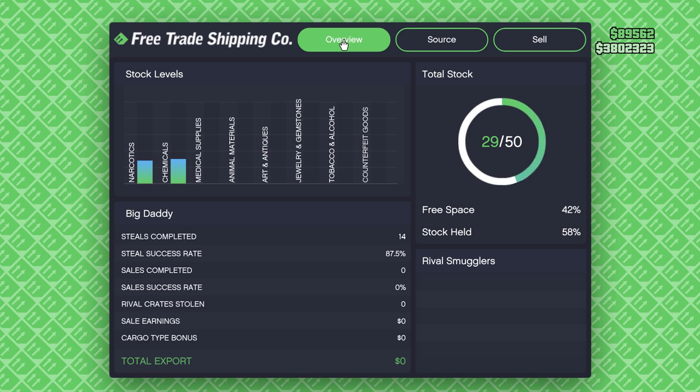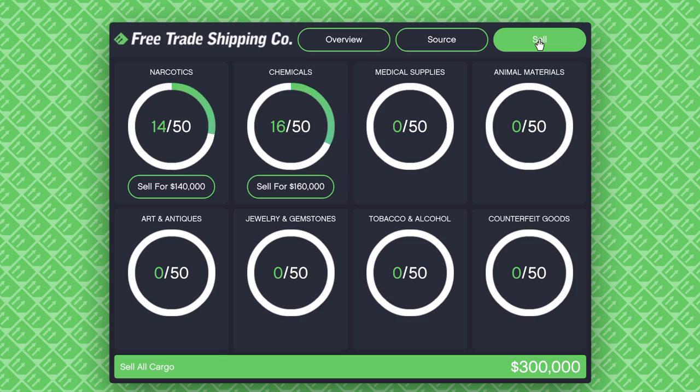The Sell tab shows how much each individual stock type will sell for, how much they sell for combined, and how much of each you currently have. The stock counts — like 14 out of 50 or 16 out of 50 — are really important to understand so you can maximize your bonuses and get your profits up.